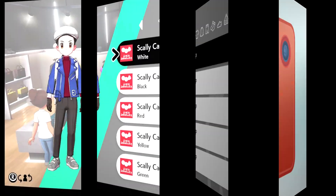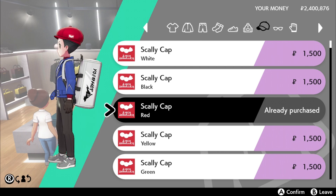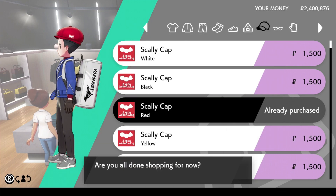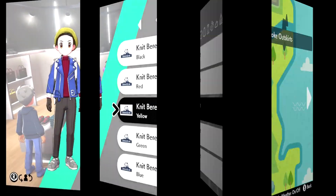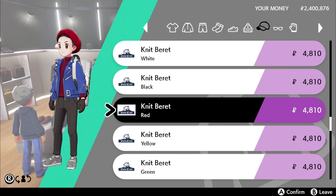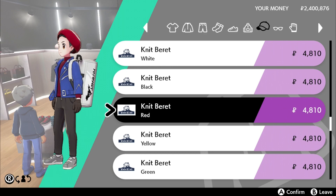For the head, get the scaly cap — the red one specifically — from the first city, Wedge. It has a similar vibe. The original Lucas design actually wears a beret, not a scaly cap, but the scaly cap is more suitable for our character. The beret option just doesn't suit Lucas that well — it looks pretty different on the fashion sense. So we go with the scaly cap.